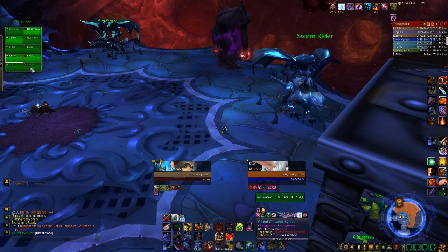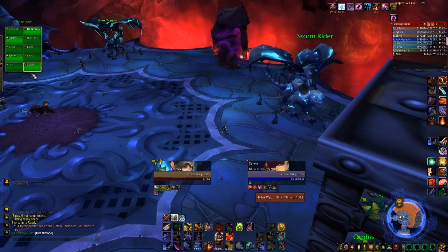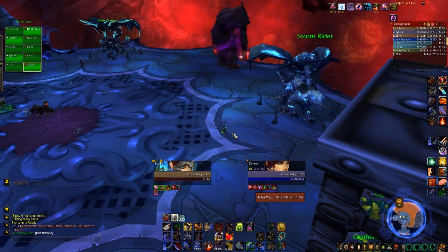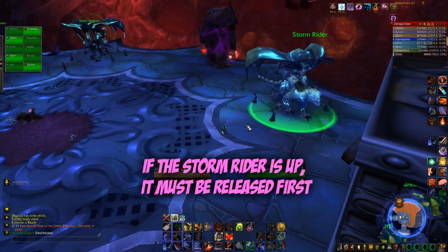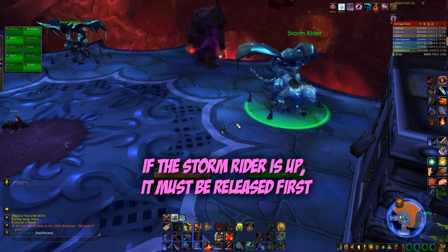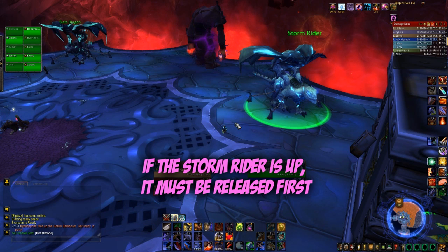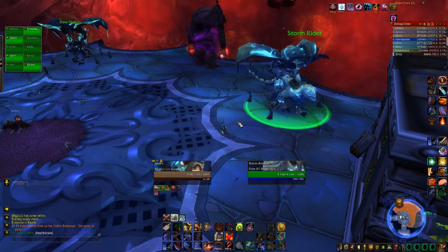So there are five dragons to choose from, but only three of them will be up every week, meaning there are several combinations you can get. Most of the time you're going to want to pull some of the dragons first, such as the Storm Rider which does the Shadow Nova. We've killed him a couple of times, so I'm going to show you a couple of different attempts where we've used different tactics.